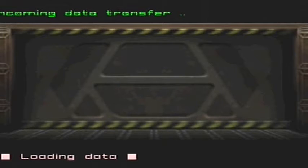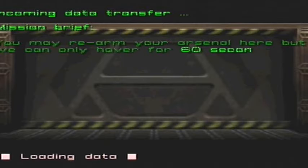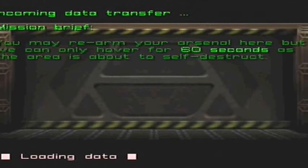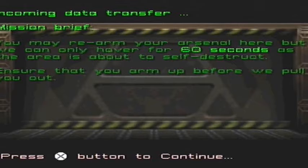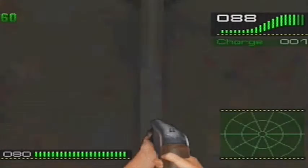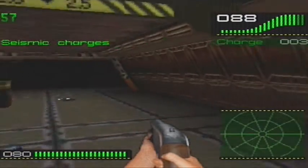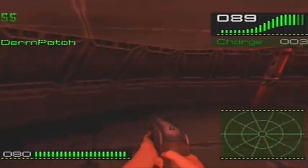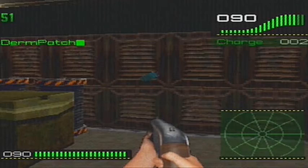I think this is a bonus round — I'm pretty sure it's the mission brief. It says you may rearm your arsenal here but we can only hover for 60 seconds. So you've got 60 seconds — it's like Supermarket Sweep! You've got 60 seconds to pick up as much stuff as you can. The area is about to self-destruct, ensure that you arm up before I pull you out. So you need to move very quickly. There's no aliens here so you can get what you want, but you've got to hurry up — you cannot mess around.